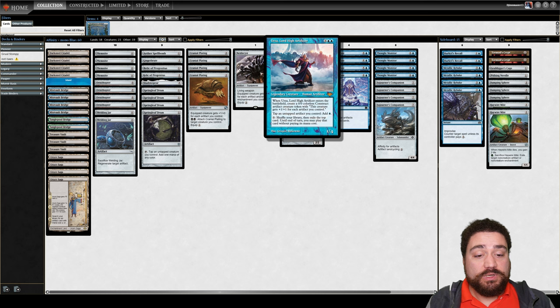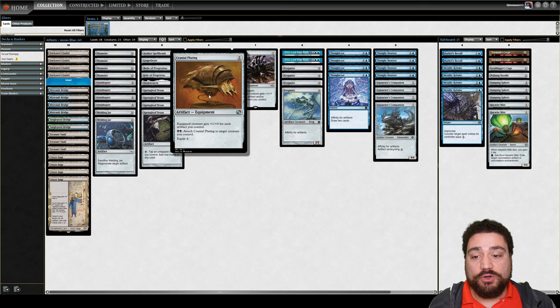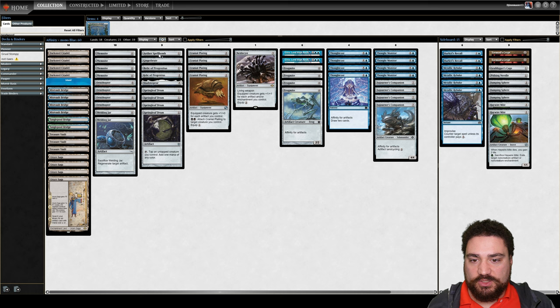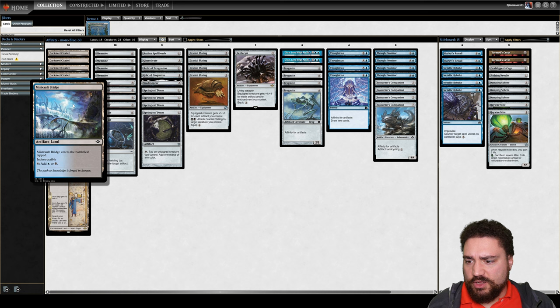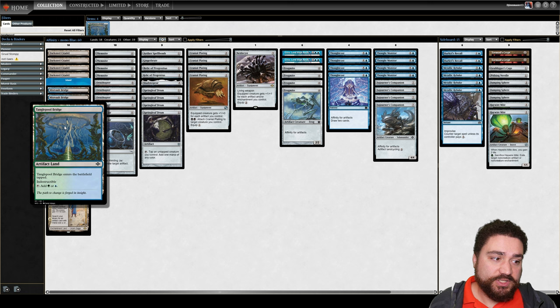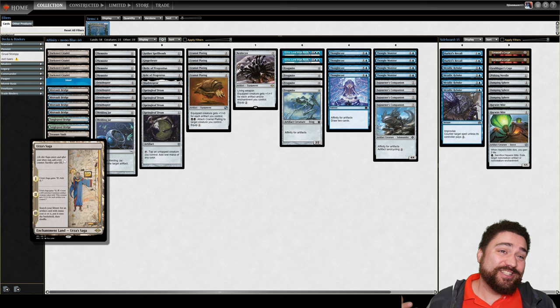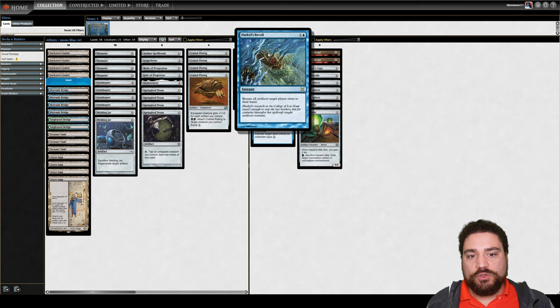Urza allows all of our artifacts to tap for mana if we so need, and it just drops another Karnstruct. A big part of this deck is our Karnstructs get so big because so many items in our deck are artifacts. That also allows our Cranial Platings — the only equipment we're running outside of Nettlesis, which is really more of a creature — to hit super hard. We also have Springleaf Drums to make sure we hit our mana as quickly as possible, and our Urza Saga targets: the Shadow Spear, Relic of Progenitus, an Aether Spellbomb, and Gingerbreads. We can also get Welding Jars in our creatures if we need. The mana base includes Darksteel Citadel, Mist Vault Bridges, Tangle Pool Bridges, Treasure Vaults, and Urza Saga.